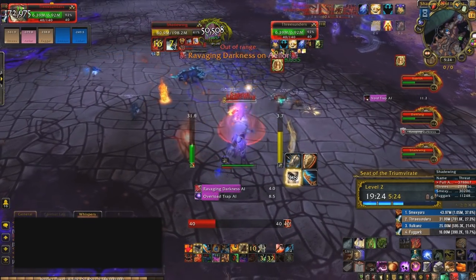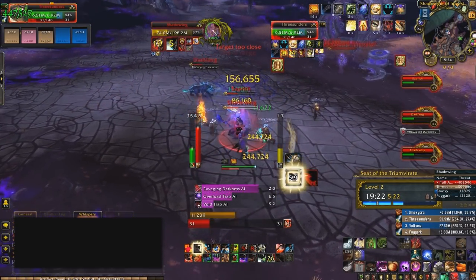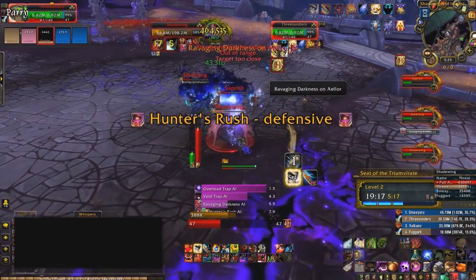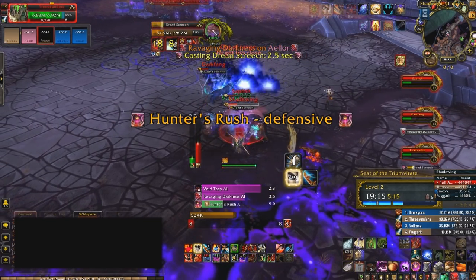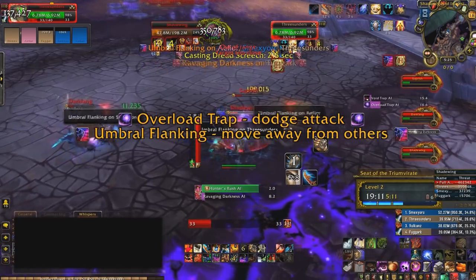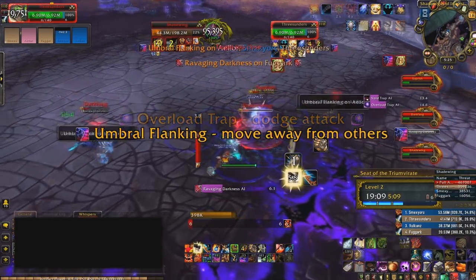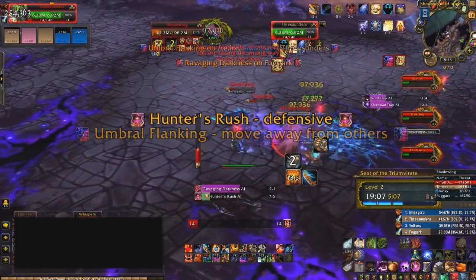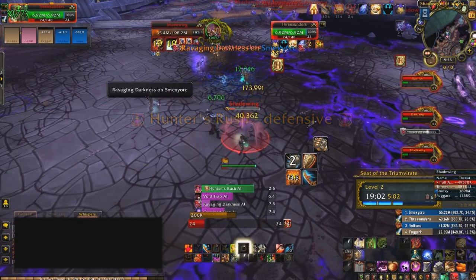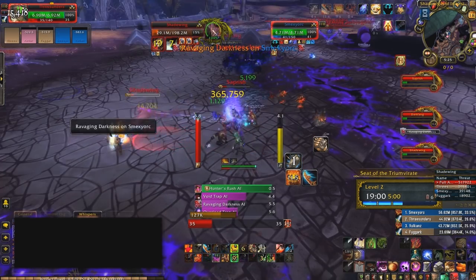Saprish also periodically charges people, which buffs him as well. So as the fight goes on, Dark Fang, Saprish, and Shadewing all end up triggering buffs for Saprish, making him hit a lot harder. As the fight progresses, more damage will be handed out, so healers be aware of that. As long as you keep Shadewing interrupted 100% of the time and don't stand in the bombs or frontal cone abilities, you should be okay.